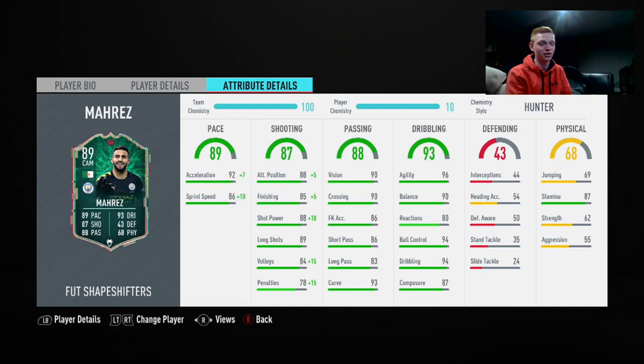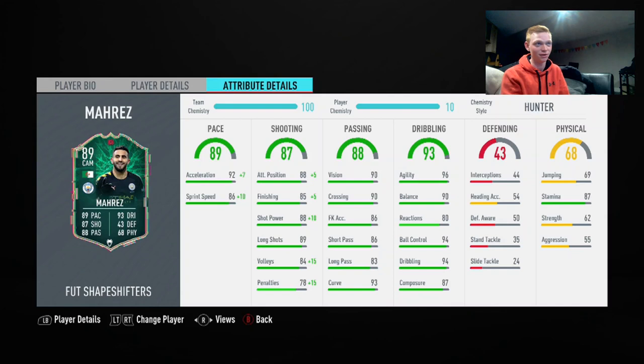His finishing is unbelievable — he feels just as good as any other player I've used on this game in terms of shooting. The things where he really thrives are passing and dribbling. He is absolutely amazing on the ball. I feel like I can dribble circles around my opponent. Key factors: 96 agility, 90 balance, 94 ball control, 94 dribbling. He just has the ball on a string.